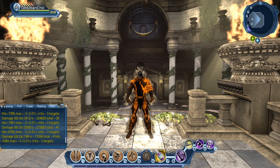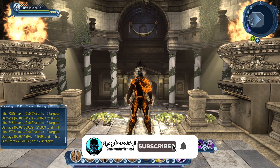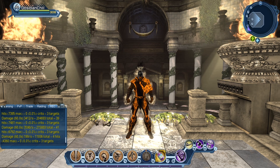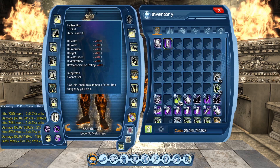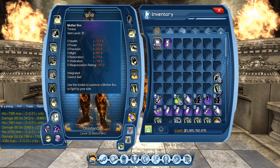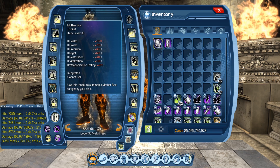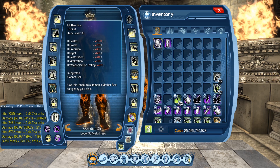Hey there guys, this is Obsidian Chill with another video for today. I hope you're all enjoying the new DLC — it's been wonderful so far. I'm sure there's a lot of people out farming the bounties. I came across two new bonus trinkets that I was unaware are part of the DLC: Mother Box and Father Box. I'll have to put in the comment section where Mother Box drops because I don't know — I came across it on the broker.